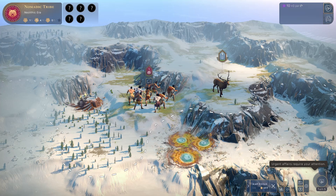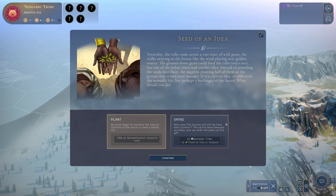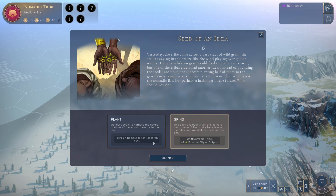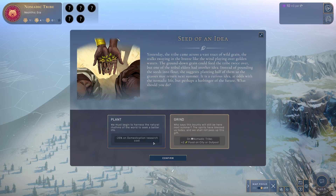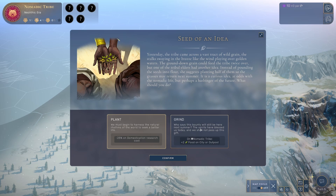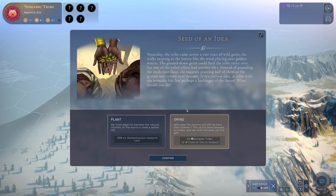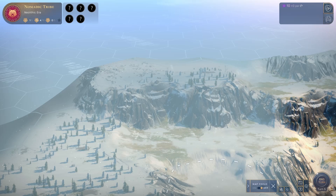We got a speech bubble — a narrative event. Humankind has a lot of narrative events of all kinds, and they give you all sorts of decisions that will lead to various consequences. In this case we can get minus 25% on domestication research cost, or plus two food on city or outpost. There's a narrative behind it — the idea is that you decide how you develop your culture and civilization. We'll grab the food.